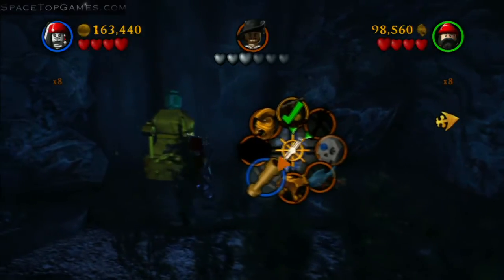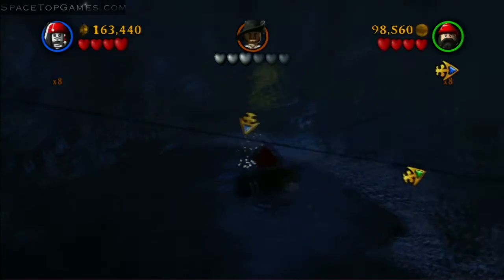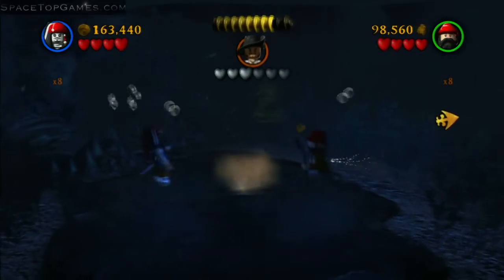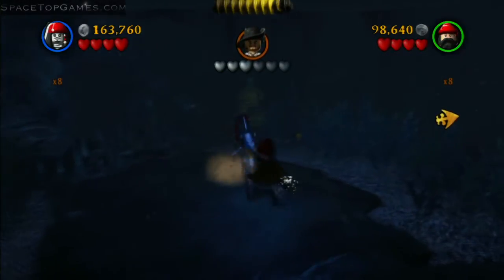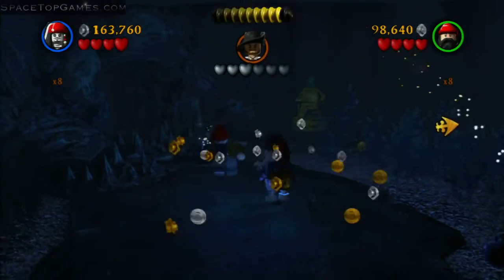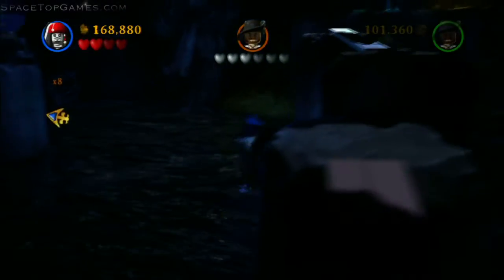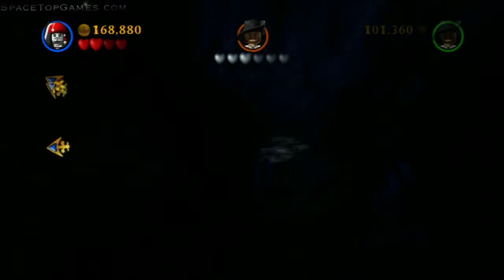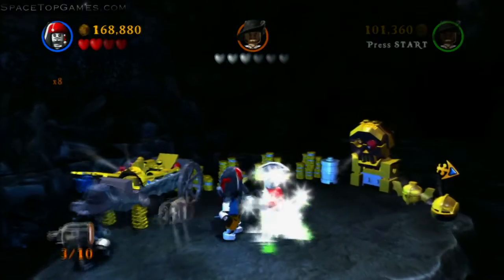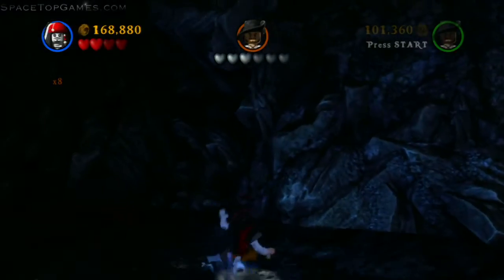You have to use Jack's compass, but Jack can only use it as cursed Jack, which you have to buy in the hub. To get cursed Jack to appear: beat the level once, go into the hub, play as someone other than Jack, make sure your companion also isn't Jack, walk out of the very first area of the docks, then walk back in and cursed Jack should be wandering around there. It's really annoying, but you need to do it.